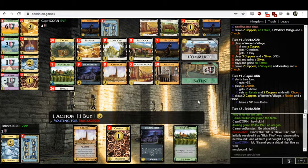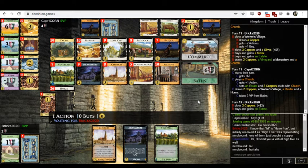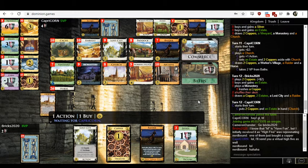Why would you voluntarily put an Estate into your deck? The reason cards like Church and Monastery are so valuable is because they trash... why didn't they play their Church? Are they trying to trash the Church? Why would you trash your Church? Okay, they didn't trash their Church, so why didn't they play it?